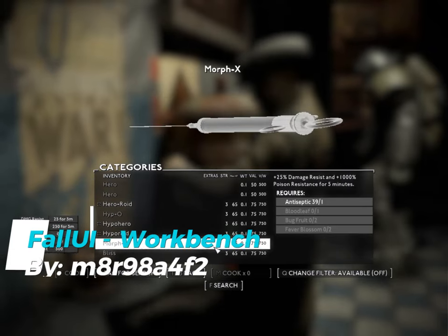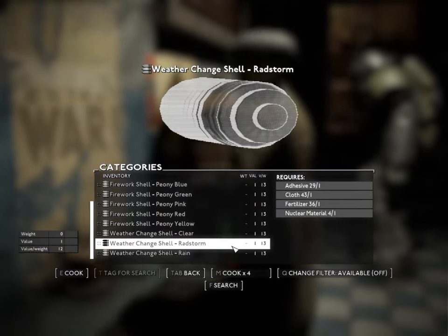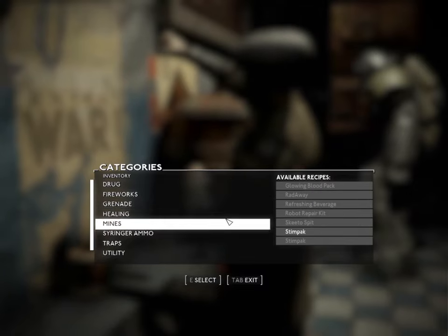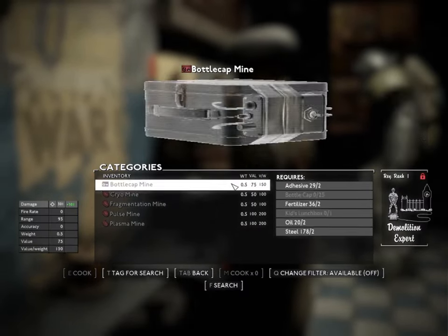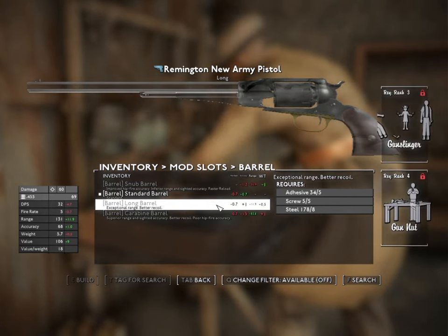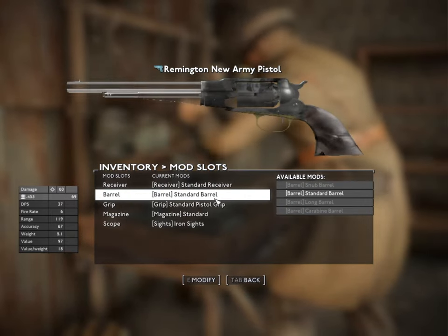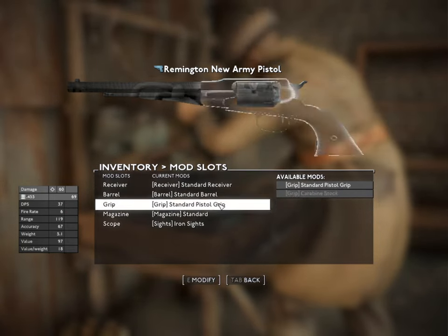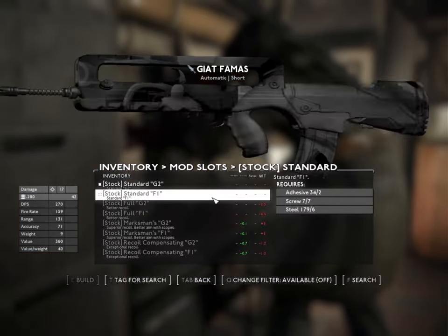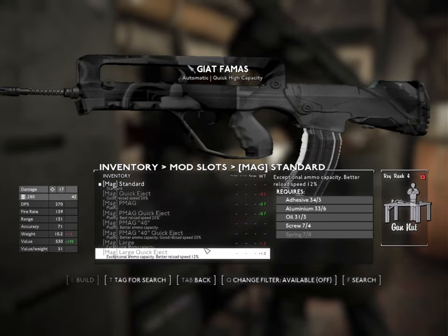The FallUI Workbench mod takes crafting from tedious to terrific: bigger menus, clearer comparisons, and no more guessing which weapon upgrade packs the hardest punch. The real game changer is no more trial-and-error crafting. Before this mod, every time I wanted to attach a mod or try a new paint job, I'd have to exit the workbench just to check if it looked right — and if it didn't, I'd have to go back in, wasting time and patience. With FallUI Workbench, you can see exactly what you're crafting without constant back and forth. Comparison data columns make upgrades easy to understand, and previewing building modules at zero cost is perfect for players who just want to experiment without worrying about resources.